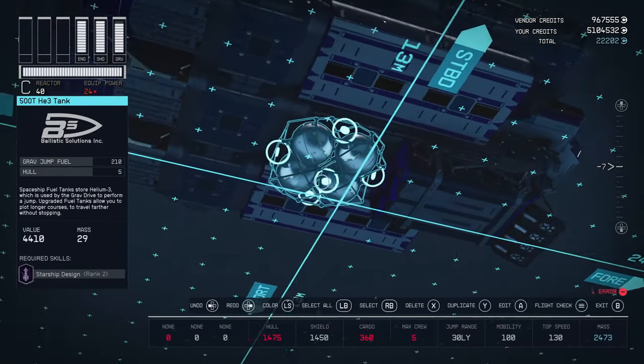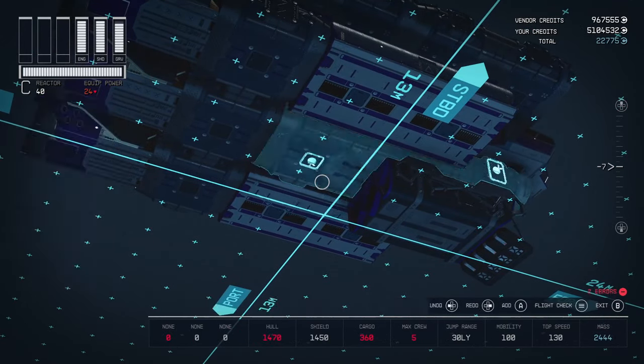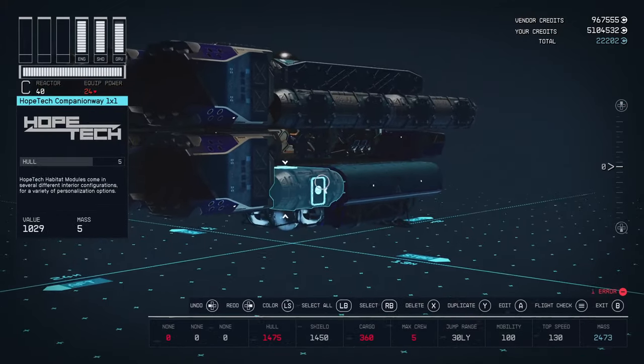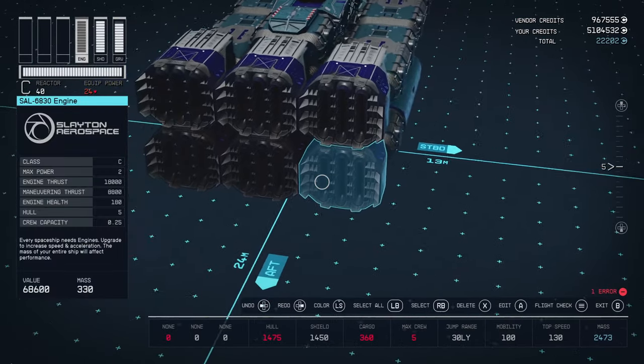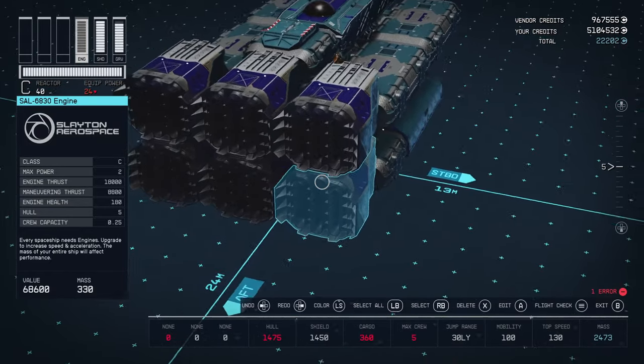Tucked neatly between the landing gears is where I hid my 500T Helium-3 gas tank. That gas tank will, of course, be fueling the best engines in the game: the SAL-6830s. You get these from a quest in Neon — just make sure you do a good job on that quest.